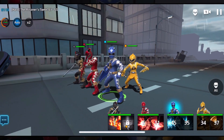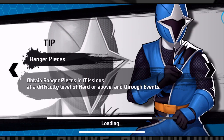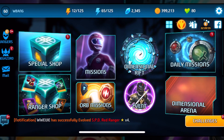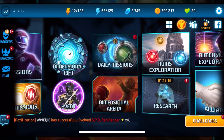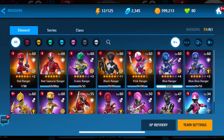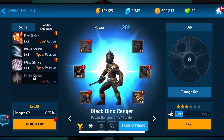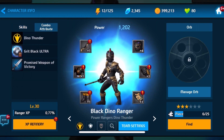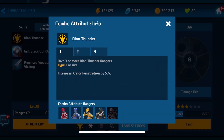The Black Dino Thunder Ranger Tommy Oliver — we were able to get him unlocked, but he's no good if he's not leveled up. Hopefully we'll be able to do it sooner or later. The Black Dino Thunder — we got him unlocked. If you haven't gotten him unlocked, be sure to try to get him. I like all my Tommy Oliver characters. That's all for now, we'll be back next time. Be sure to like the video and subscribe to the channel — that's Power Rangers All-Stars.